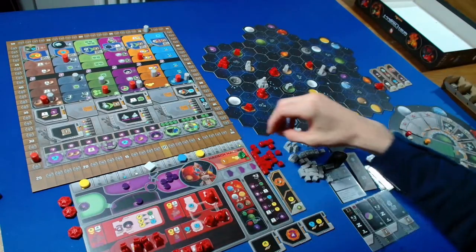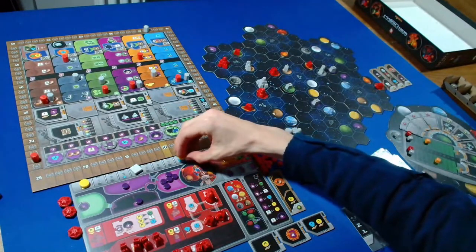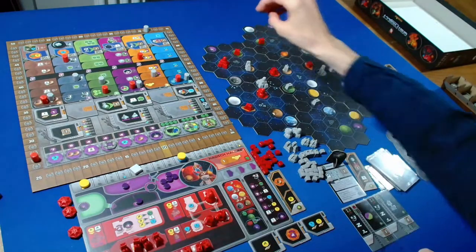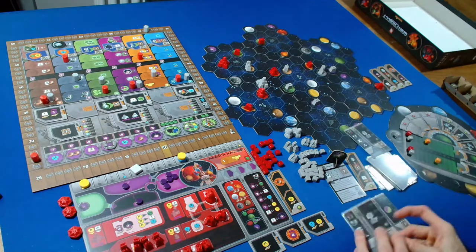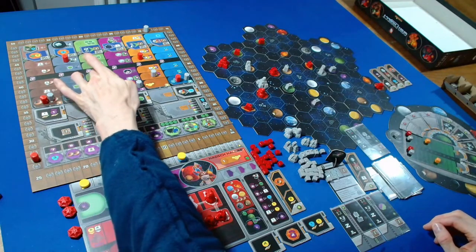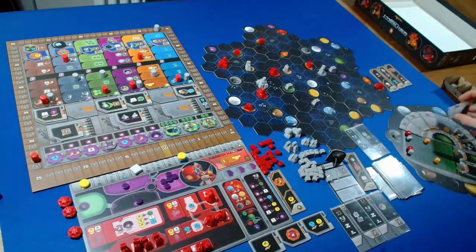I'll spend one ore and two credits plus that QIC to place a mine on this Gaia planet. The Automa then advances in a random research area, three from the left - moving up there and getting two more points.